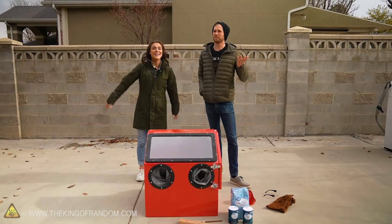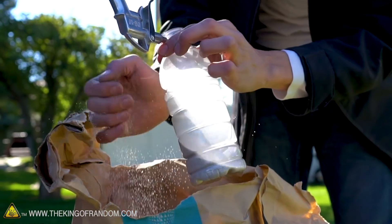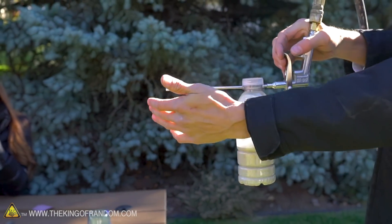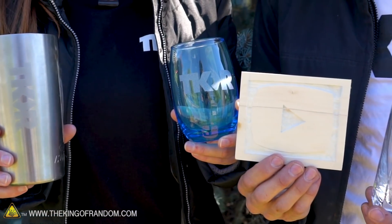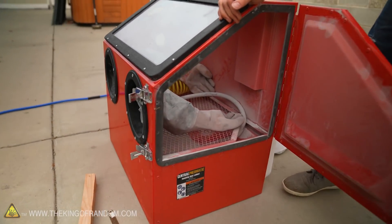A while ago, we had a video where we showed you how to make your own sandblaster that hooked up to a compressor. It involved a needle-nosed air blower and a piece of plastic bottle that we had sort of skewered in some file work, and it actually worked pretty well. We did a good job blasting away on wood and metal and even glass. Well, today we've upgraded a little bit. We've got not the highest end of sandblasting equipment, but at least professionally made sandblasting equipment.